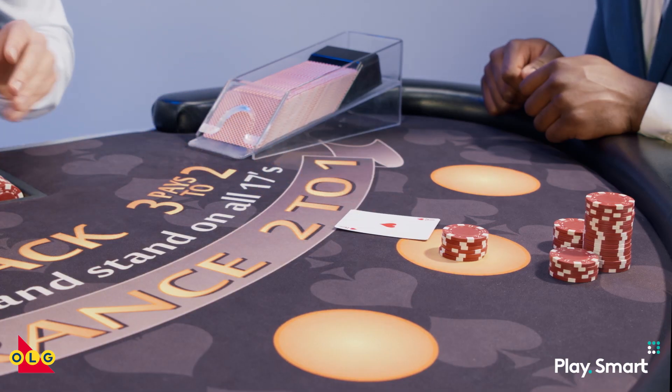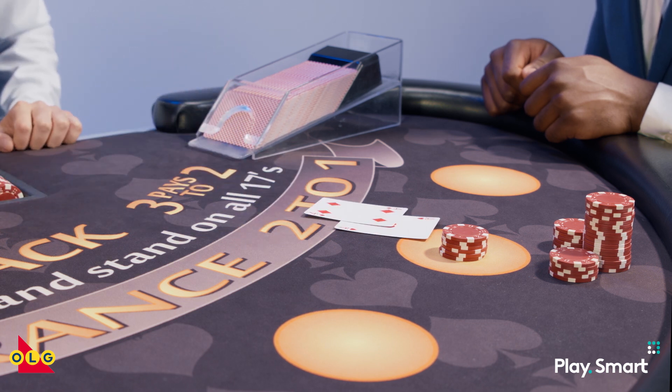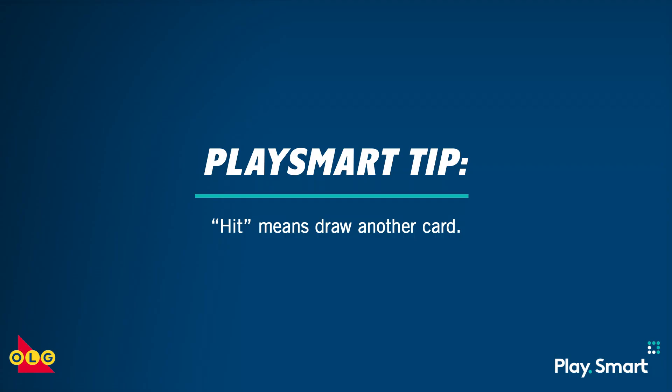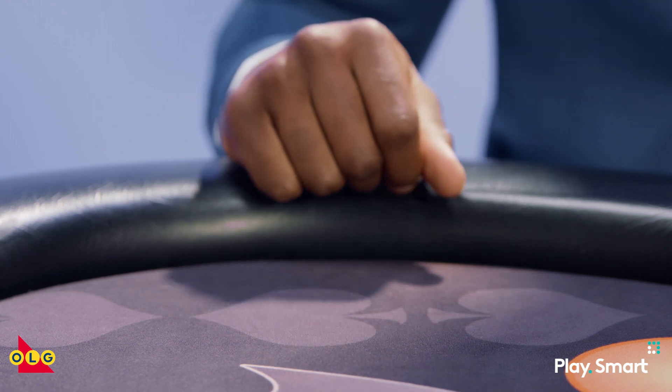Now, let's talk about hitting. After the initial deal, players can ask for an extra card — say, if they have a 10 or less. To hit, you would do this. Let's say you have 17 or over and you're satisfied with your total — you would want to stay. To stay, you would go like this. That means no more cards.